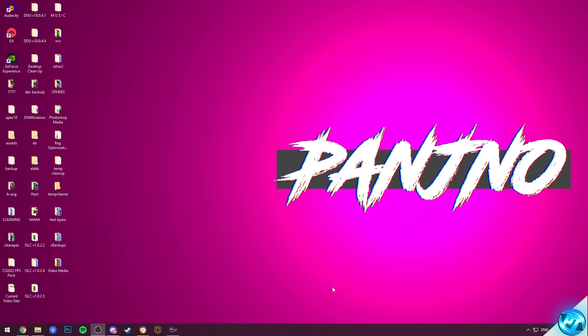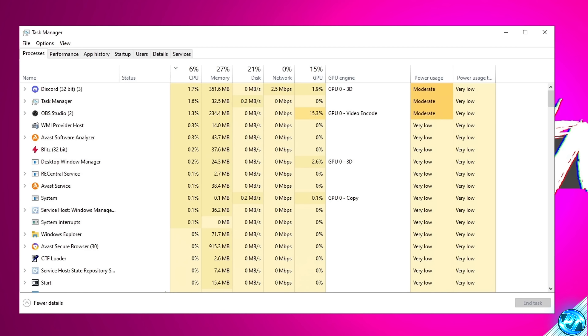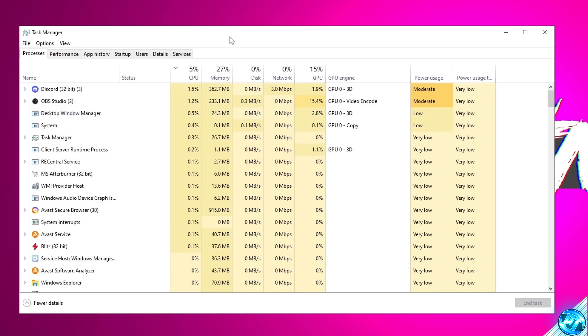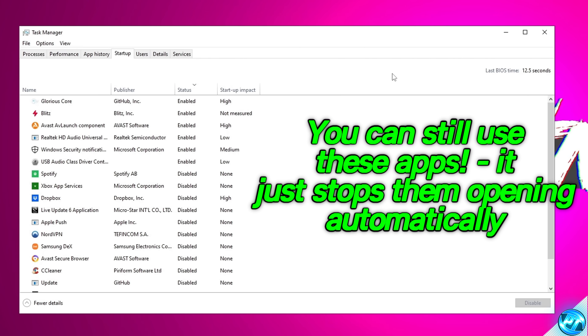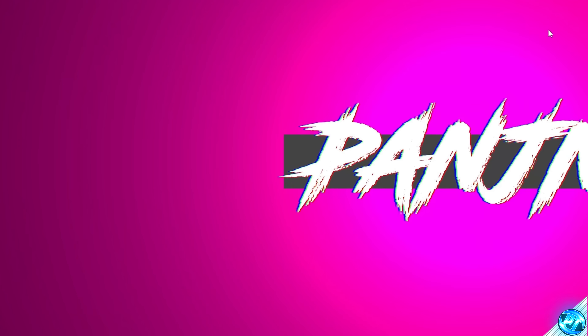Next, right-click your taskbar and open up Task Manager. For Windows 11 users, you can also press Ctrl-Alt-Delete to access it. Inside Task Manager, go to the Startup tab — this contains all applications that automatically open every time you boot your PC. You want the number of enabled apps here to be absolutely minimal. Select an app you want to disable, go to the bottom right, select Disable, then exit out. Disabling an app here doesn't mean you can't use it — it just stops it from running automatically in the background.